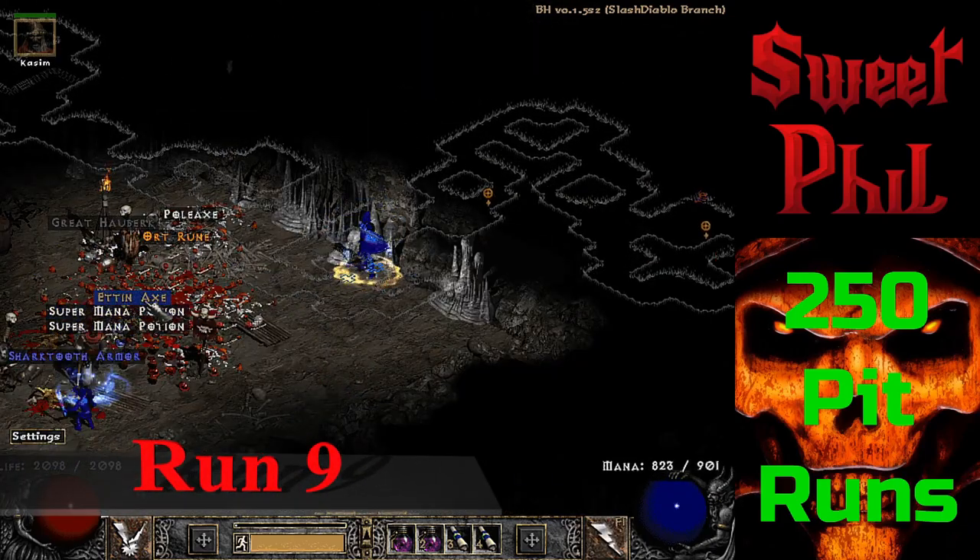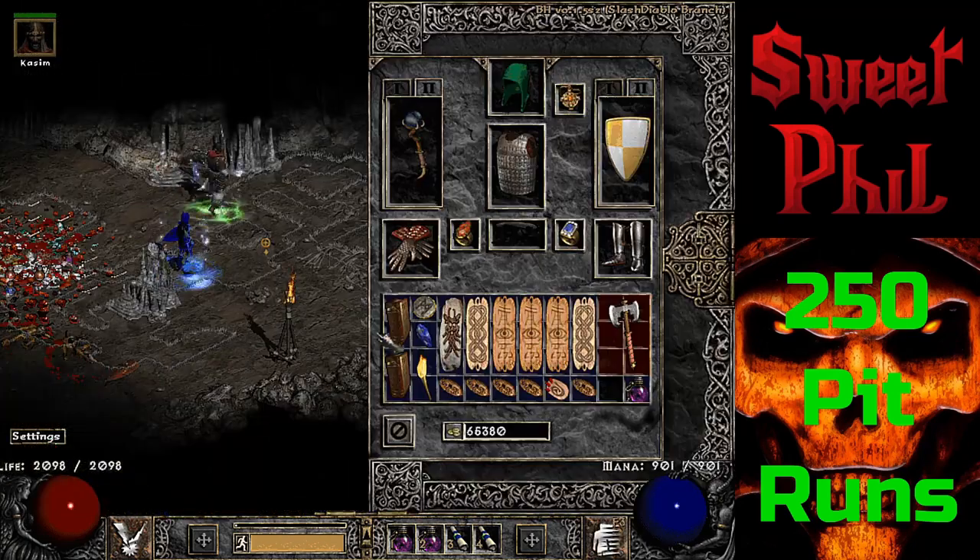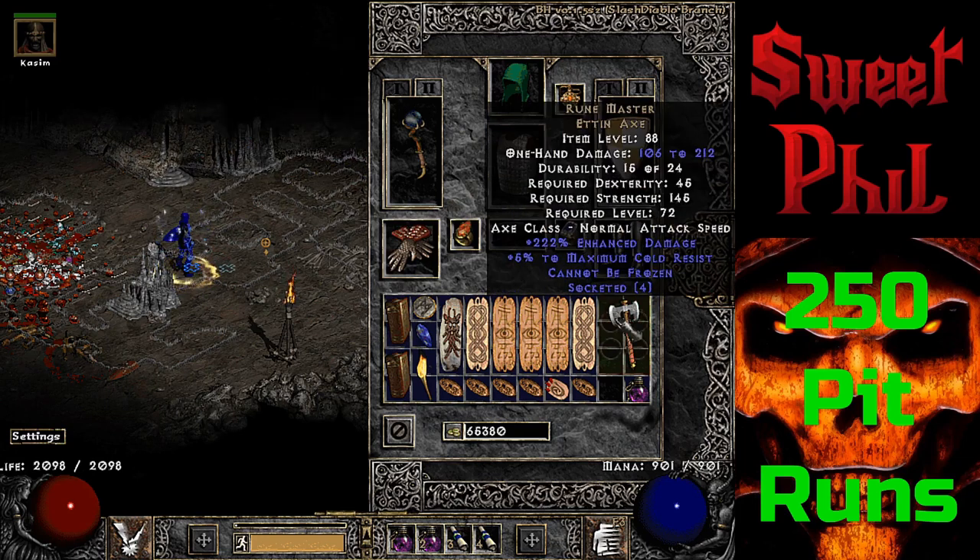Coming back with the next noteworthy drop just two runs later — a unique Ettin Axe. After identifying it, you'll see it is a Runemaster, unfortunately only rolling with four open sockets when it can roll up to five.